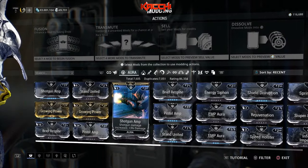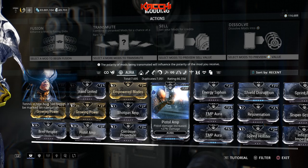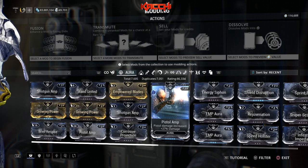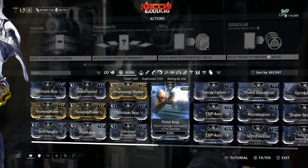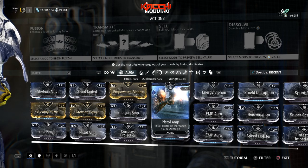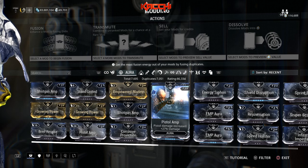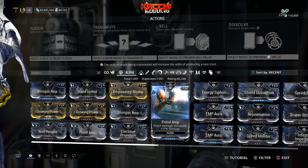Next is Pistol Amp — just like Shotgun Amp, very straightforward. Pistol damage increased by 27 percent. Stack that with other squad mates and your damage goes over 100 percent — 102 percent to be exact if everyone runs Pistol Amp. If your squad likes using secondaries, put this on as your aura and everybody gets that damage boost. It's crazy.